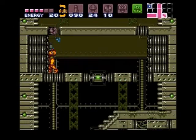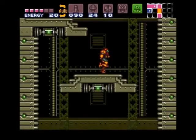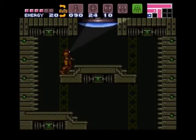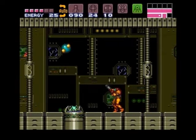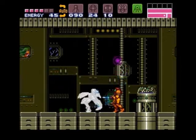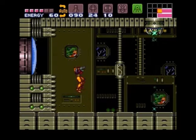Now I can't help wondering if Metroid Dread is gonna have something like the pulse scan or the x-ray visor, because it's probably a safe bet that there's gonna be a solid number of hidden paths scattered across that game. Kind of tempted to fast-forward through this hallway considering how many times we've been through it, especially since the doors don't seem to lock out here anymore for some reason.